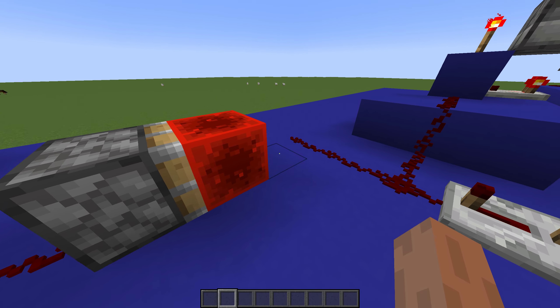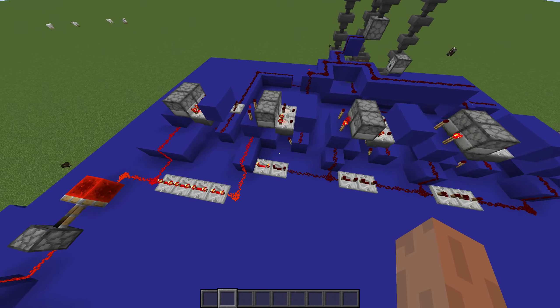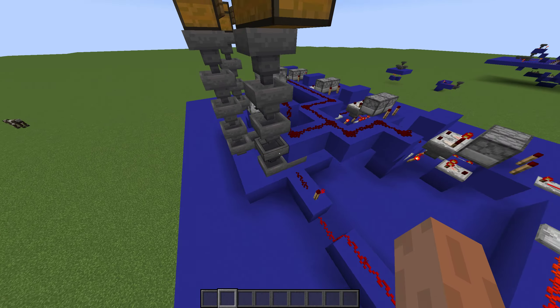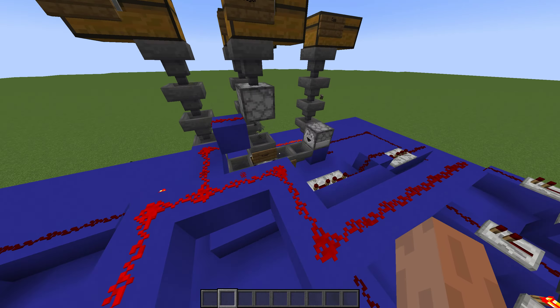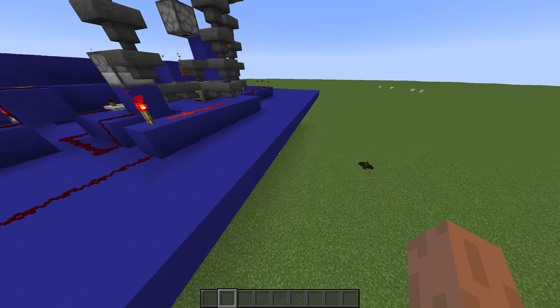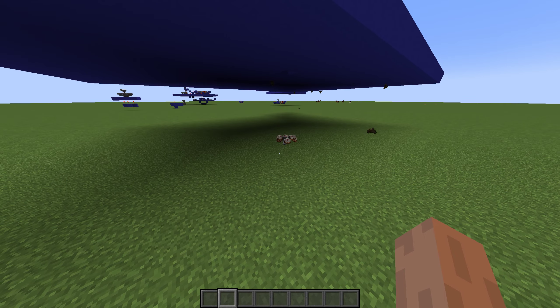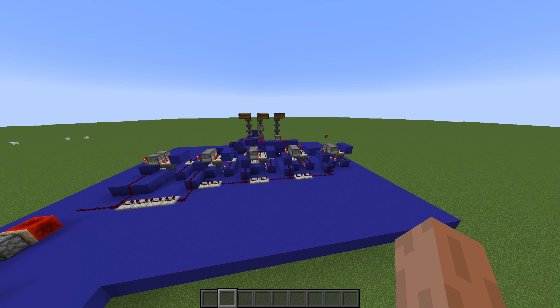So basically, you start with this thing that I found on YouTube, and then you do this if you want, and then you make this other thing I found on YouTube five times, and then you put redstone on like hoppers to lock the hopper with this, and then you deactivate it and stuff. And then you use dispensers for this, and then we get cake.